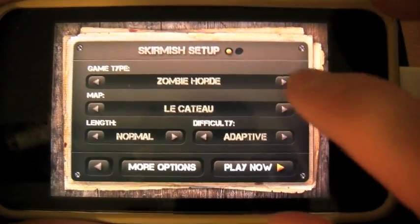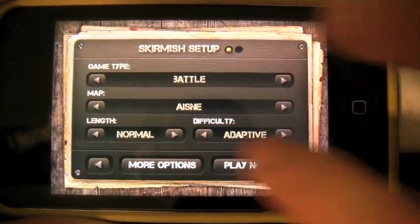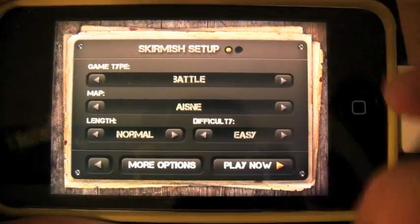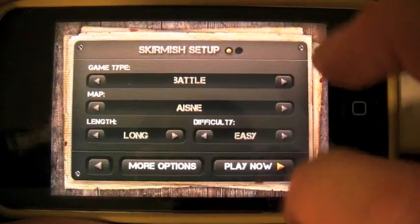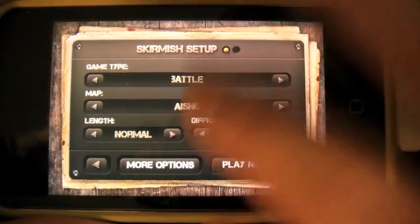So let's start a new game. You can change the game type — let's start with the regular battle just so I can show you what it's all about. You've got to select the map and select the difficulty. The AI is extremely well done in this game; they retreat, they attack, they sprint, they rush you and all that cool stuff.